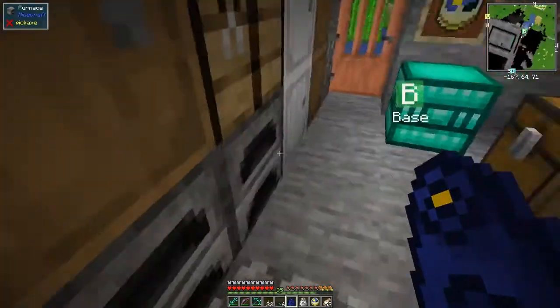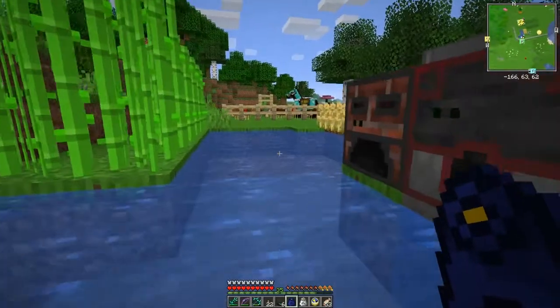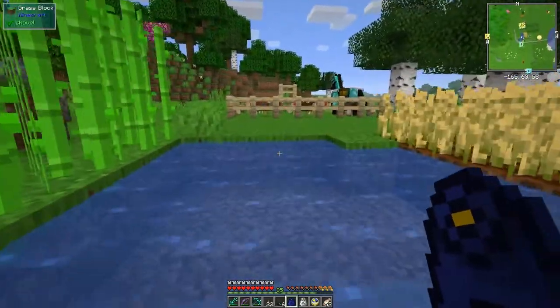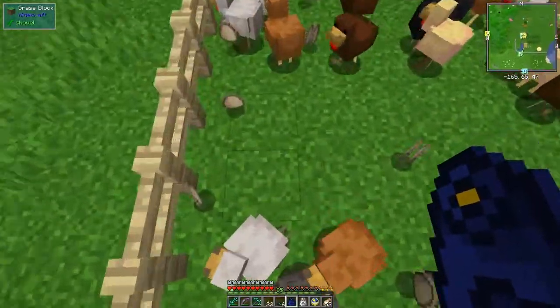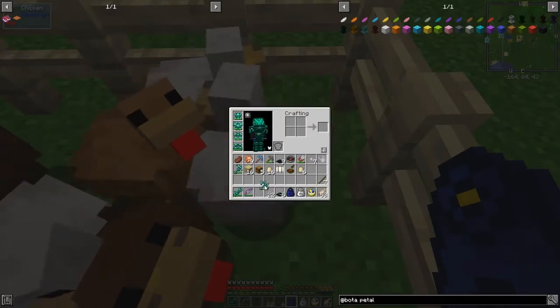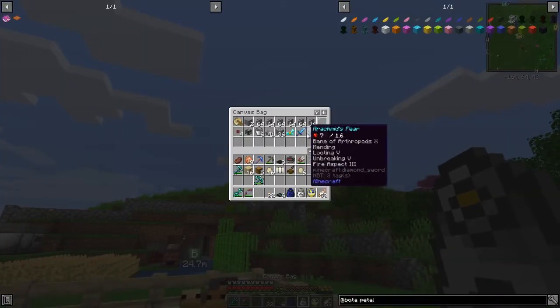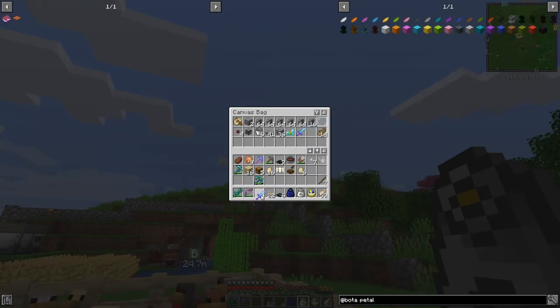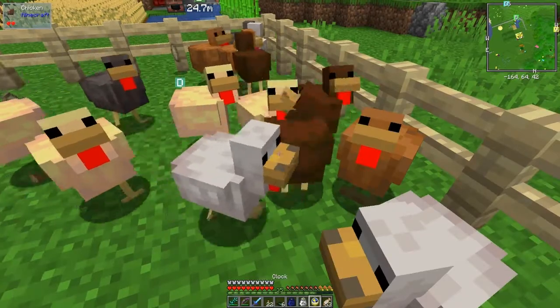The other thing we need of course is feathers for making more of these things — obviously that's why I've been growing chickens here. There are probably so many chickens around it's ridiculous. Let's get out my sword — I think I want the Looting V one. Let's go — try with the sword of course, that would help.